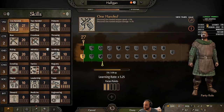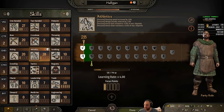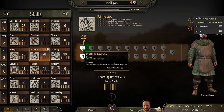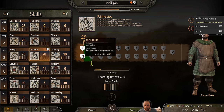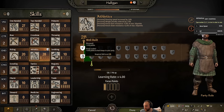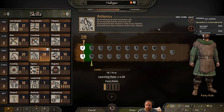For the athletics skill, I'll have you pick between two options. One is 3% combat movement speed, and as a captain, 5% movement speed to troops in my formation. Or Well-Built: I gain 5 hit points, and the foot troops in my formation gain more hit points. It's important to note that not all troops are foot troops.